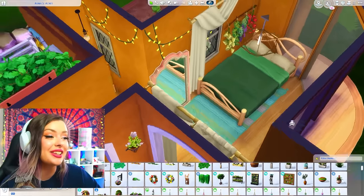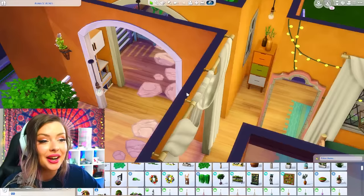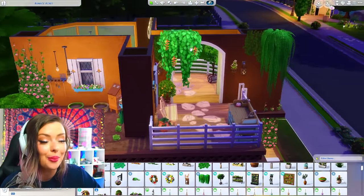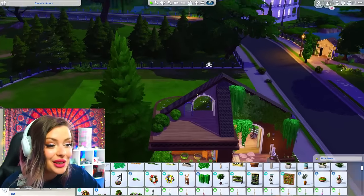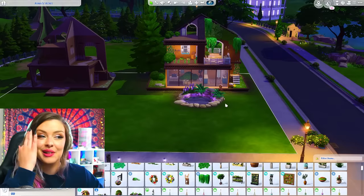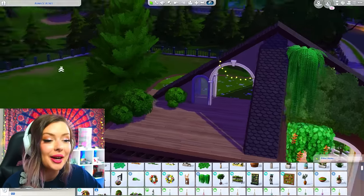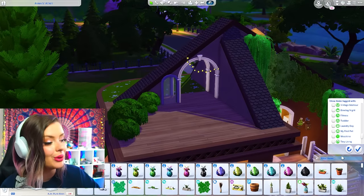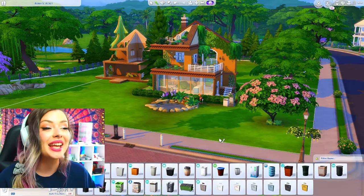We've got a cute little bedroom in here with my dresser and the bookshelf hiding in there. Now I just need to figure out what to put on the remaining floor — I've just got this little part up there. I guess I could just do a rooftop patio. I'm going to add landscaping and stuff before I finish it off, but let me just do this little part up here. Maybe I can do a work area or something from Eco Lifestyle.